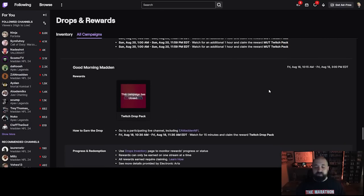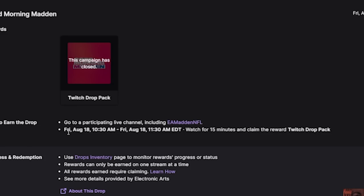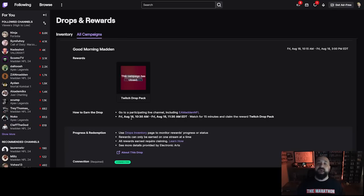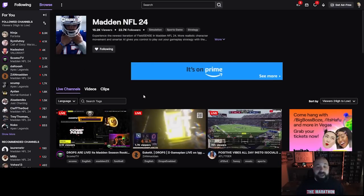Scrolling down you can also see the GMM packs — each morning at 10:30 AM Eastern. For GMM it says you have to watch the participating live channel, which is EA's channel only. Whereas for the open directory weekend, it says go to a participating live channel — and if you click that link it brings you to the entire Madden 24 directory showing only streamers that have drops enabled. Tuning into anybody on that page will start your progress.